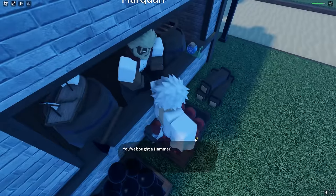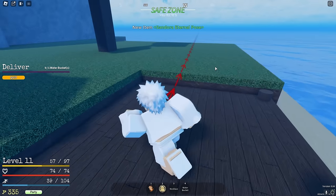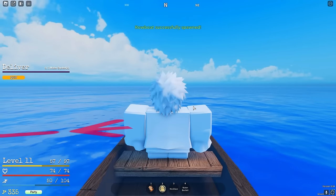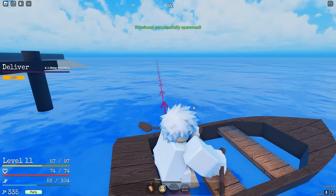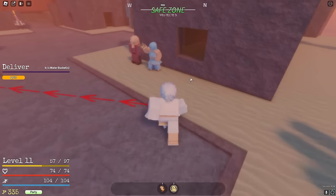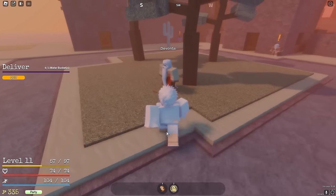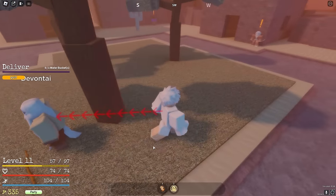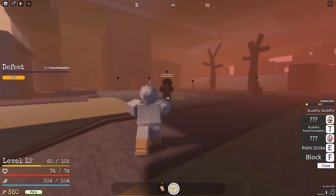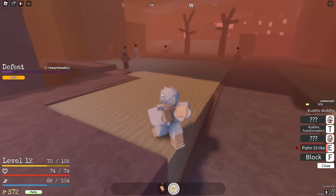To move to the next island we need to get a boat and complete a quest. Let's quickly buy a boat - 75 belly, we got that. Let's get some hammers and wood just in case our boat gets damaged. We'll talk to this woman for a quest to deliver a water bucket. We've made our way to Sandora - let's get the eternal pose and complete the quest. There we go, the quest registered and we leveled up!